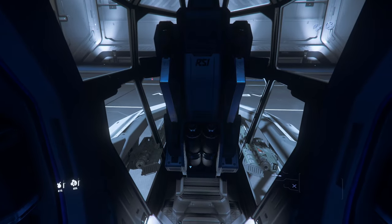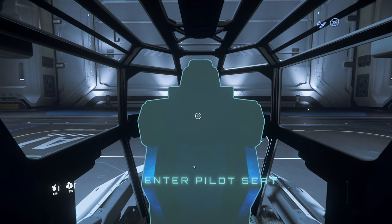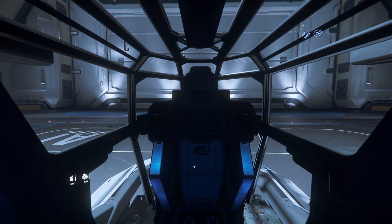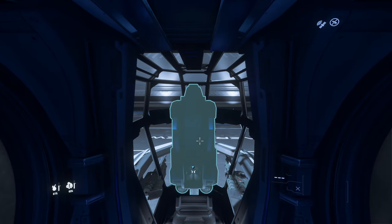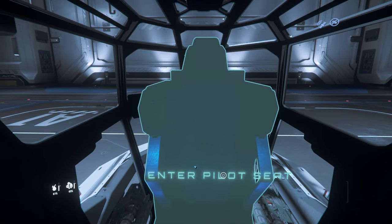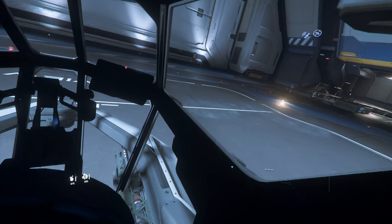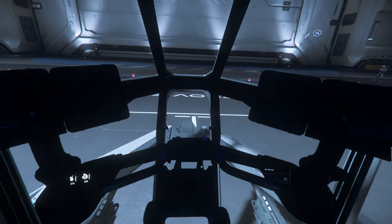Then we have the pilot seat. We're going to look at the back of the seat and hold F. If I'm far away it'll just show green and nothing. If I get close enough it turns bluish-green — that's 'enter pilot seat.' Click on that and squeeze your way around to get into the ship.